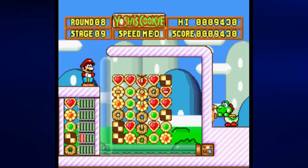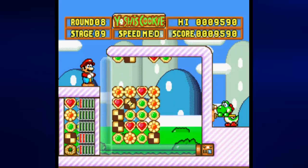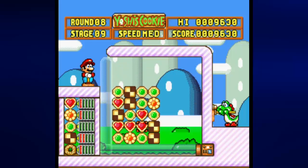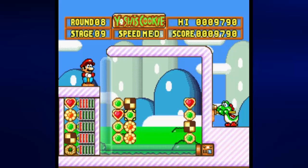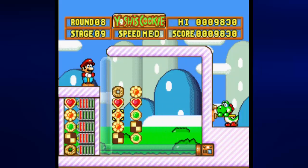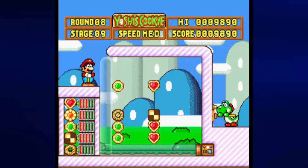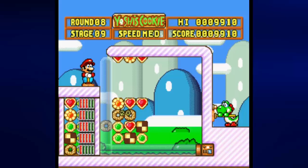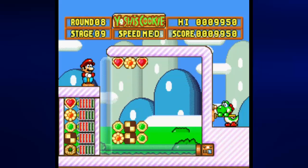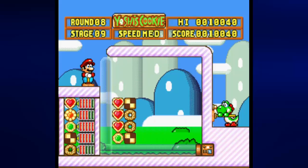Might as well go ahead and do the checkerboard cookies first, go ahead and do the hearts. Oh hey, I managed to get a chain there — and now I got this going on. Might as well go ahead and get a little bit of a chain going there too. Well, that got rid of quite a few of the cookies — can't say I'm too thrilled, but hey, whatever works I guess.